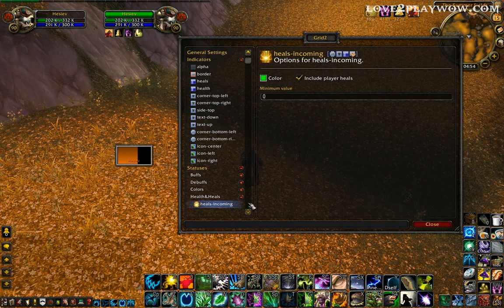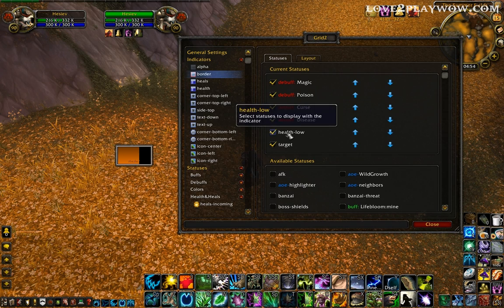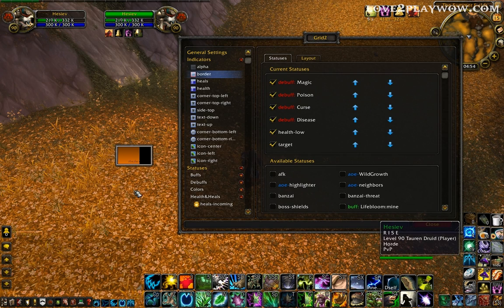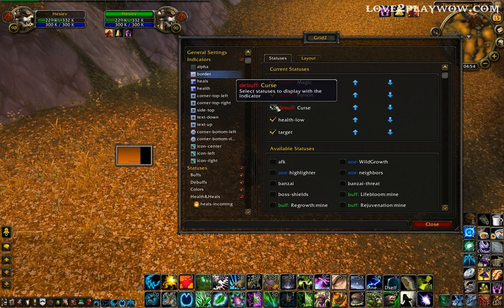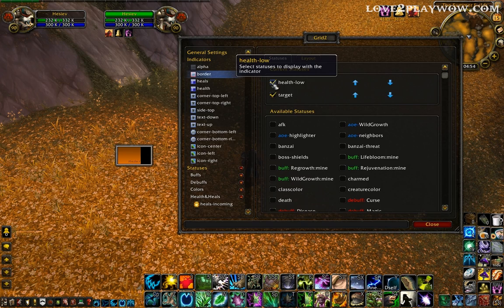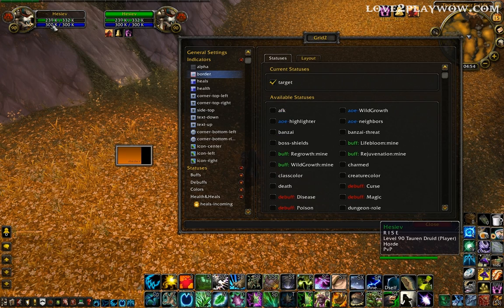One other thing good to modify is the border. The border — you see it has all the debuffs and health low. This can be confusing when you have a lot of classes, and you already have an icon showing the debuff. So take all this out. And health low — because you'll see, you know, it's low. And just the target, so you know what's selected.